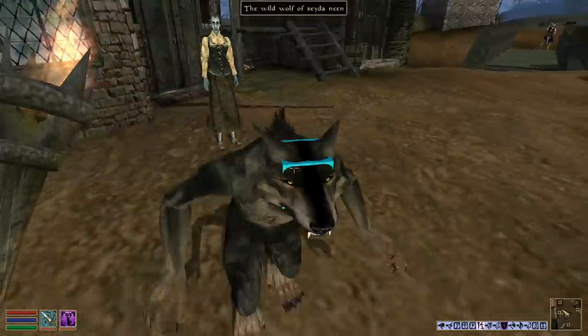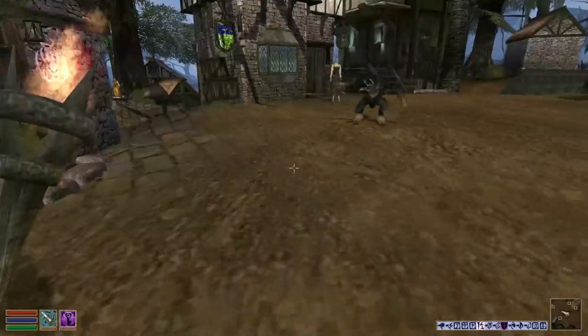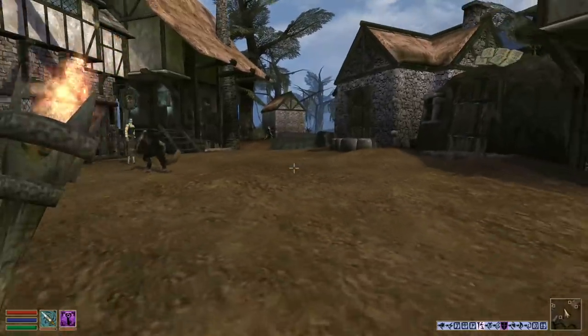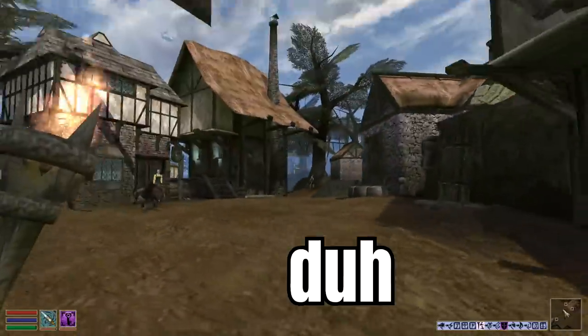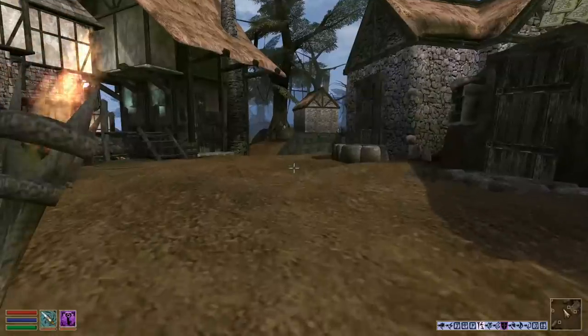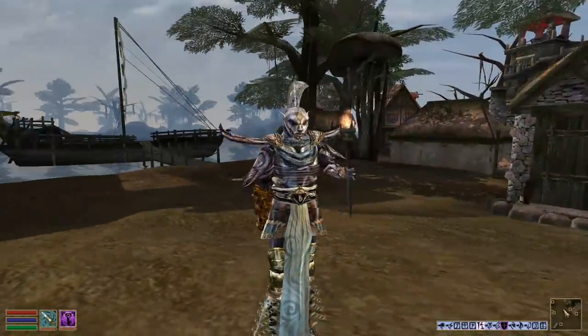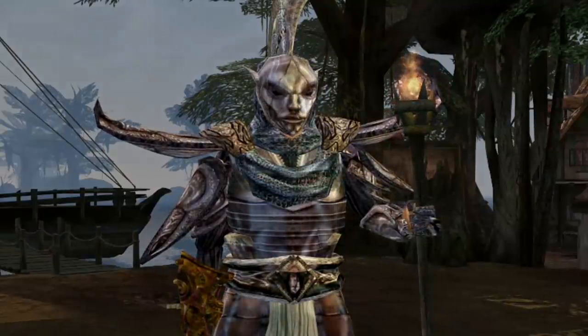There's a werewolf here — the wild wolf of Seyda Neen. That was my nickname in school. No it wasn't — my nickname was 'leave me alone.' If you enjoyed, leave a like and subscribe. Oh, that's Seyda Neen — the town's right here, the layout is all different. I'll talk to you in the next one, lads. He's dead — I'm just discovering new things constantly. We'll come back to this — if you didn't enjoy this video, I completely understand.